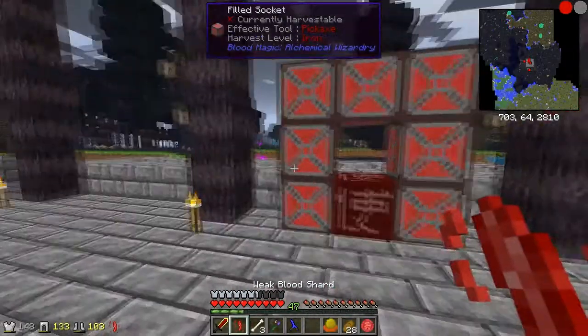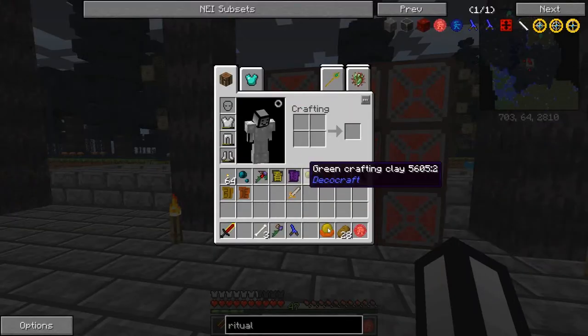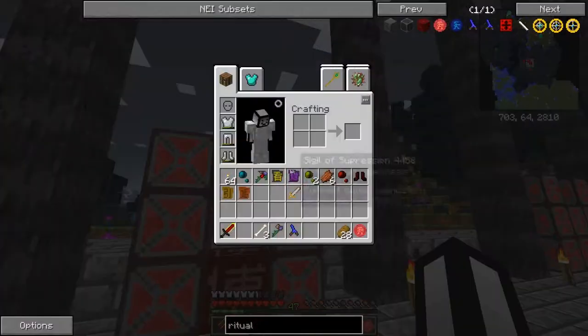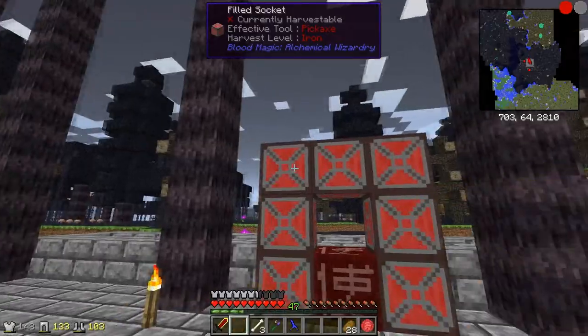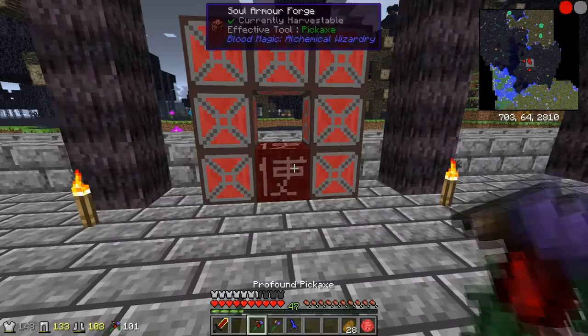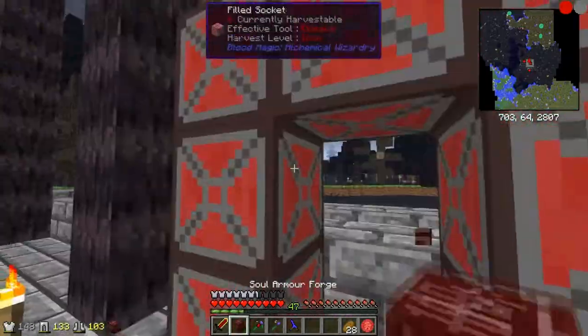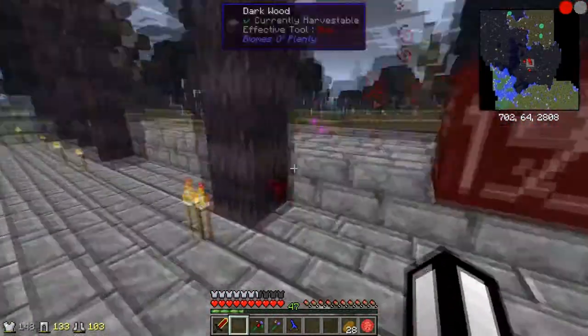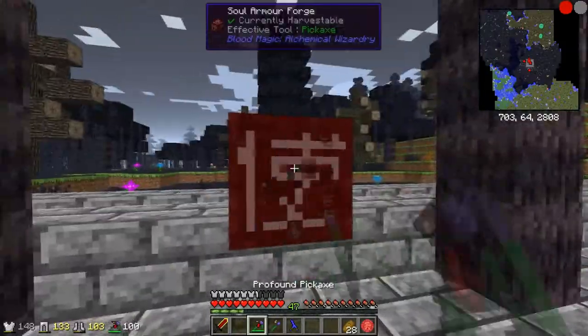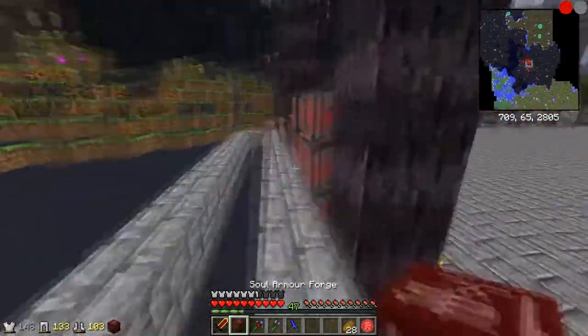We have the blood shard. I will put this one in here - the magnetism thing and the hasting thing in there. Let's place this block in the right place this time. Right click - and we have the pants! Now let's continue without any derps, hopefully.